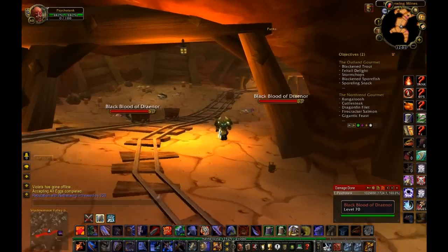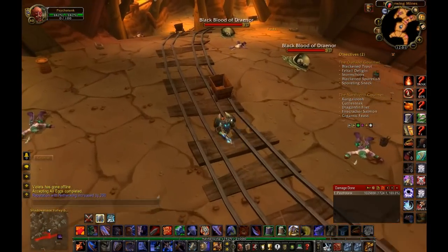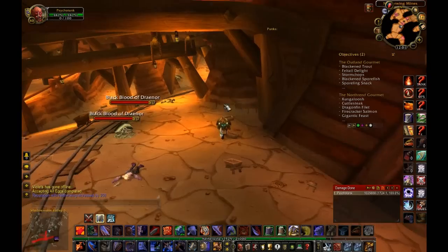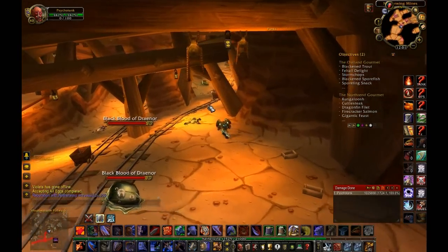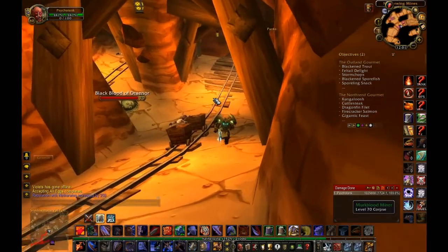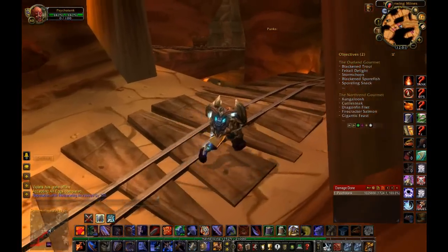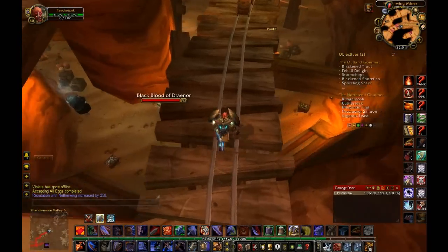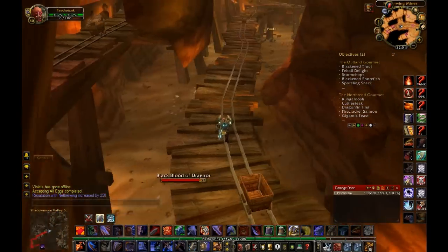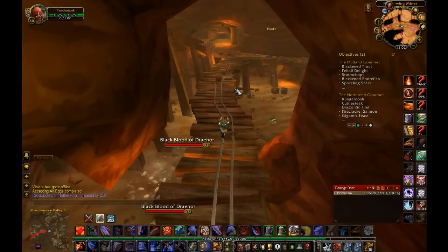The mine is usually your best place to find Netherwing eggs — it is incredible. In an average day, you'll find almost 20 in here, just throughout the course of coming in, getting your eggs, waiting about an hour, playing another character, doing another instance, and then coming back every two to four hours. You'll still find so many in here, it's ridiculous.